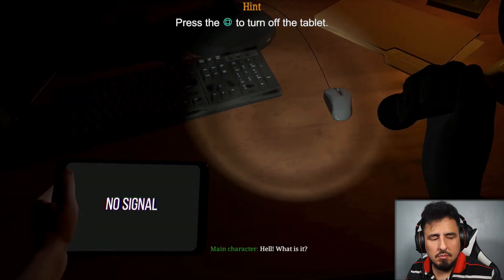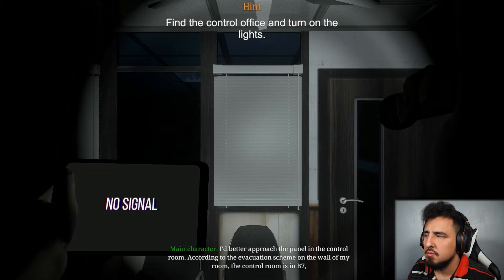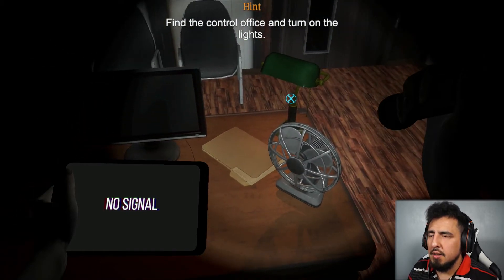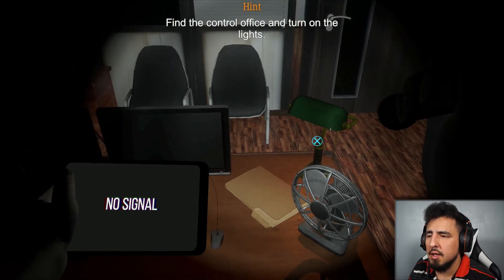I'd better approach the fuse box in the control room. According to the evacuation scheme on the wall of my room, the control room is in B7. B7, huh? No signal — find the control office and turn on the lights.